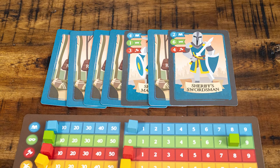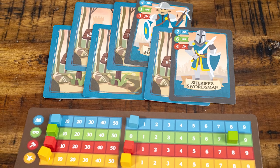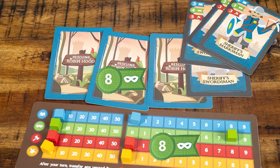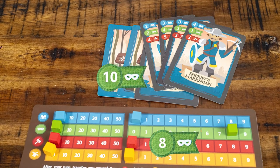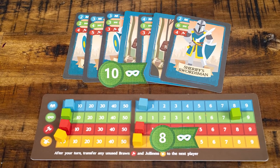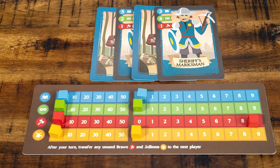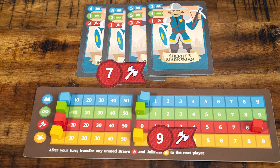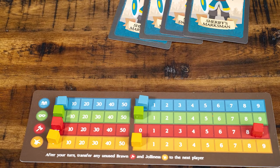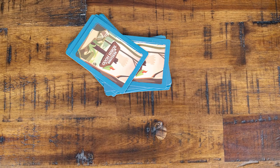Attacking with Stealth: choose a row of guards, select any number of guards from this row — face up or face down, in any position — and reveal them all. If your Stealth is greater than or equal to the guards, you win and all guards are discarded. If your Stealth is less, your attack fails and all guards return to their locations, remaining face up. Attacking with Brawn is all or nothing: choose a row of guards, reveal all guards in that row. If your Brawn is equal to or greater, discard all guards and you win. If your Brawn is less, you lose the attack. Discarded guards are shuffled back into the main deck for the next round.